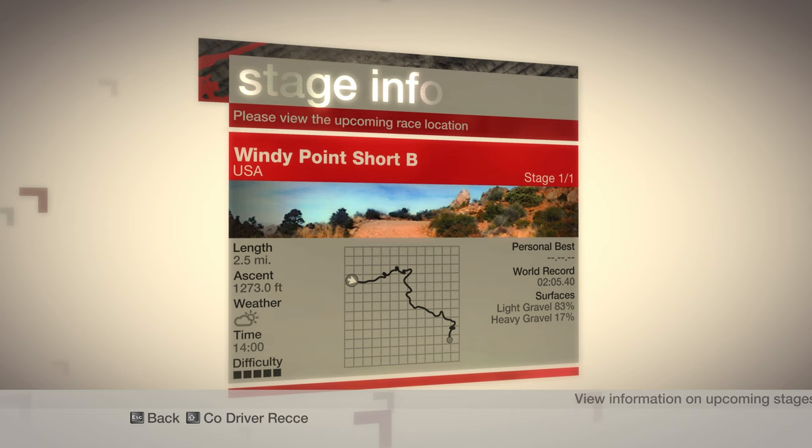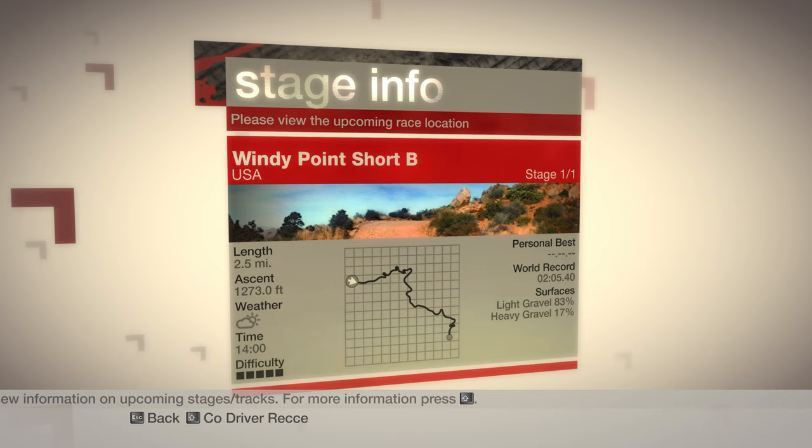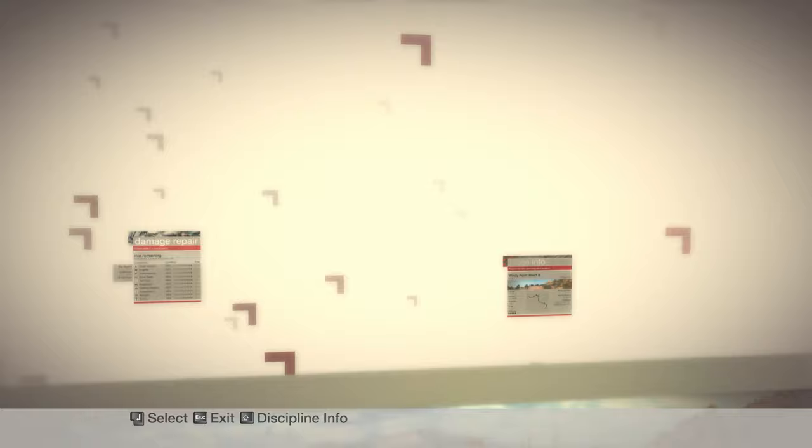Since I already used a good one, I'll use the basic one. Unlike the first half of Windy Point, this section is all about uphill, hairpin corners, and drop-offs. You certainly don't want to run wide on these corners. Try using the power of the car to push your way around. Let's go.